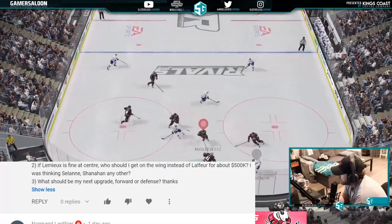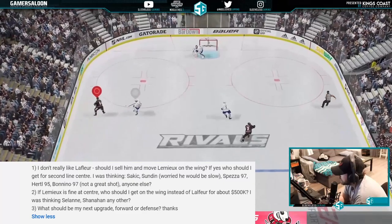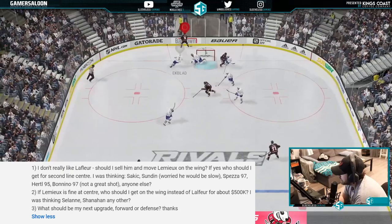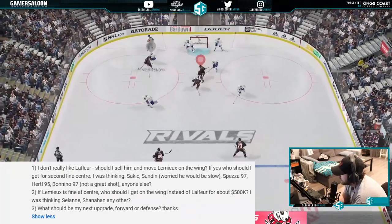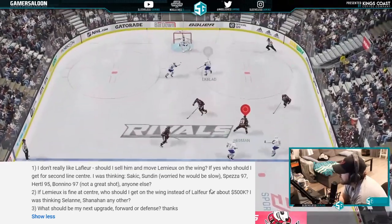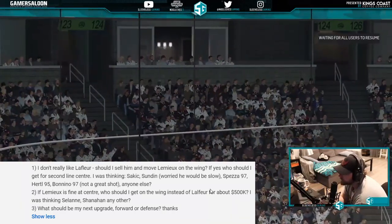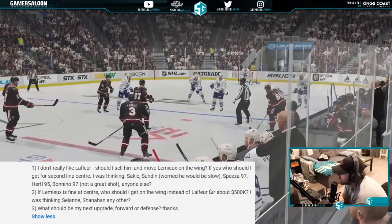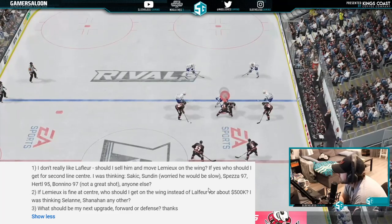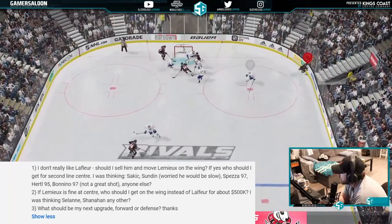If Lemieux is fine at center, who to get on wing instead of Lefleur for about 500k — thinking Solani or Shanahan? I don't like Shanahan — Solani is obviously fine. But look for a really high-end right-handed player like Jack Eichel — that'd be good. For the next upgrade for forward and defense, look for speed in the high 90s, size over 6'1" or 6'2", and shot. I would upgrade your third pairing defenseman though.